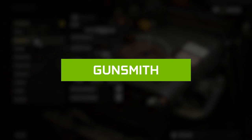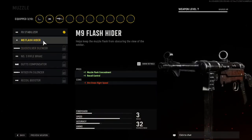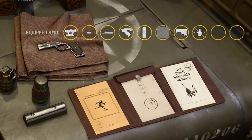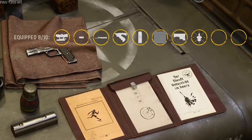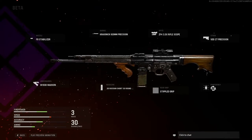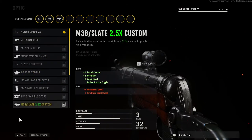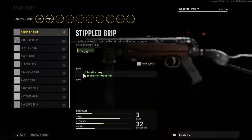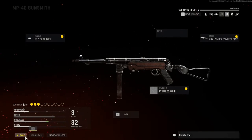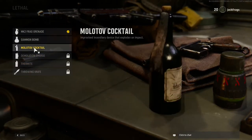Gunsmith is also returning in this game. This time you will have 10 attachments on your weapon instead of 5 as in Modern Warfare, which is a really good addition. Even though a blueprint was shown in the game, it didn't have all 10 attachments — the max seemed to be around 8. Having up to 10 attachments lets you create a very different gun setup for yourself. Also, since it's World War 2 you wouldn't expect many scopes, but Vanguard moved away from realism a bit and added a ton of scopes just for fun, which works especially well for Warzone. The rest of Gunsmith is basically the same as previous Call of Duty games.